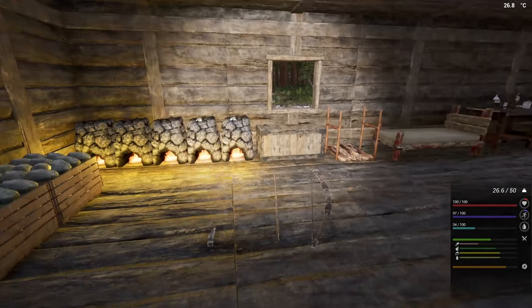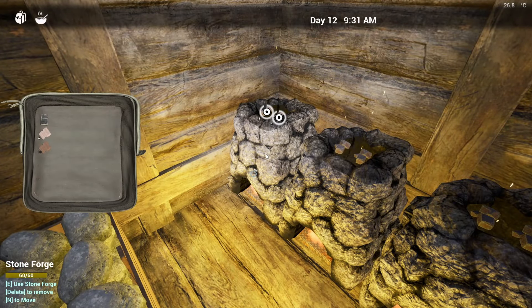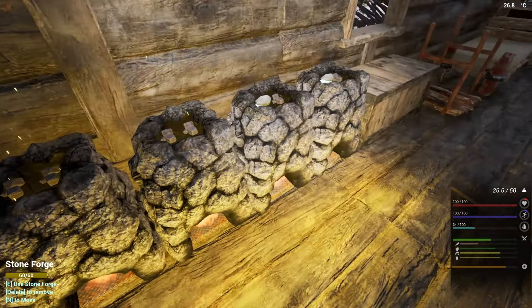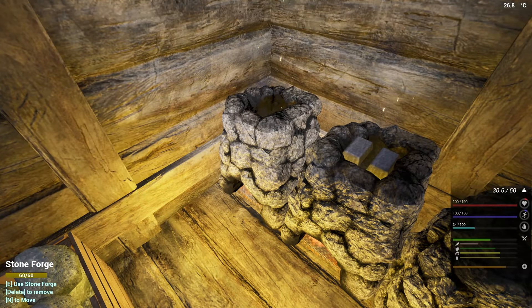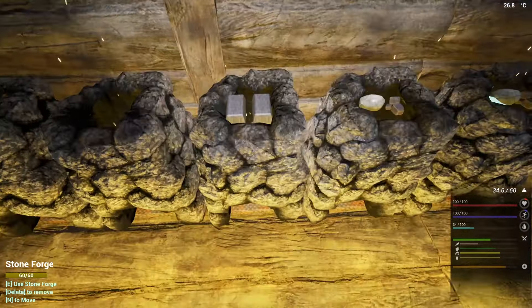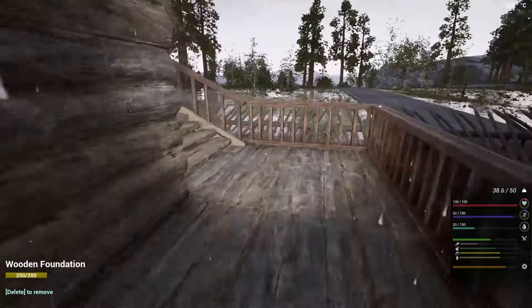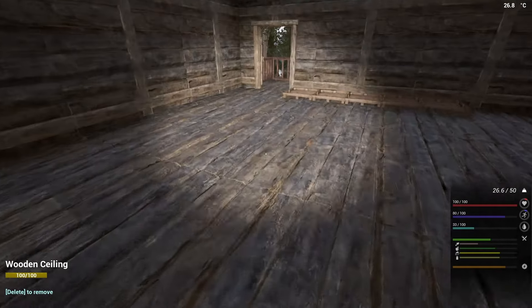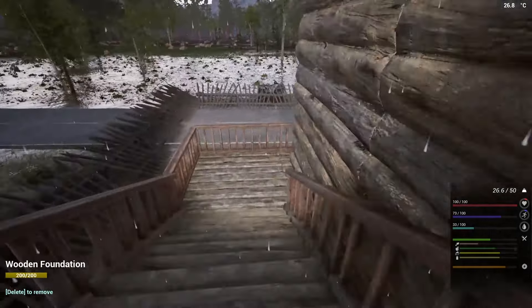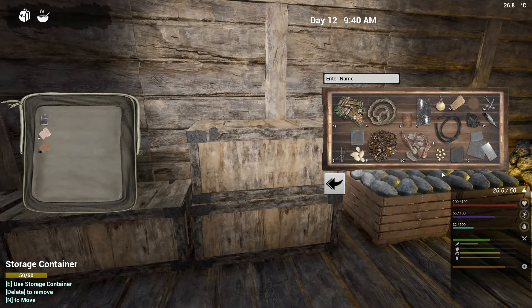I'll just stick this in here, and then we're going to go and head out and get some clay. We're going to need 80 clay in total. I need to put that in there — let's go. We've got the 10 in there, we just need 30 for that. Technically we can go and get 30 clay and get that done, in fact we can make it 20.